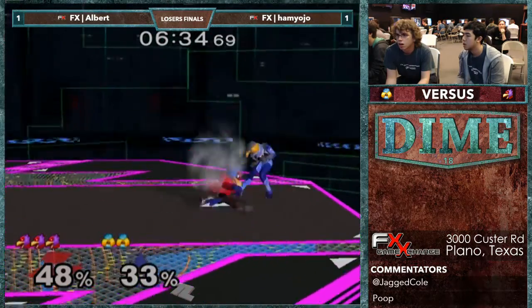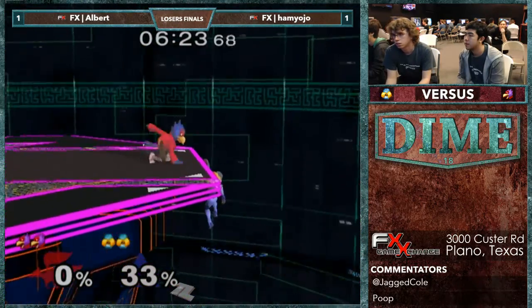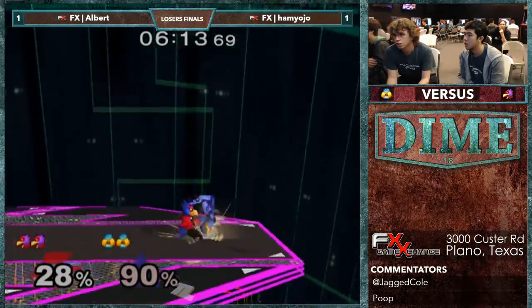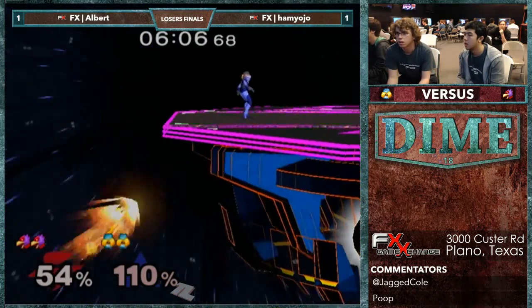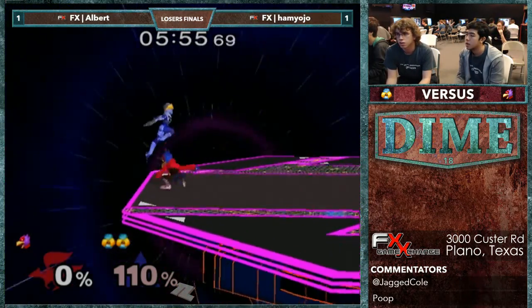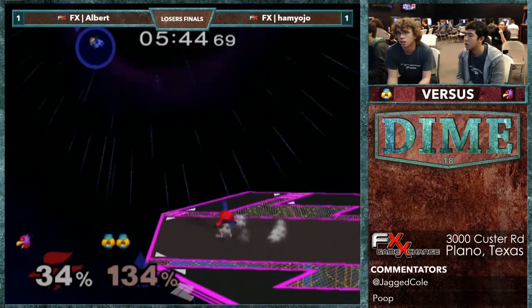Hamlin gives up center stage, getting too greedy with his attacks. Hamlin is going for these gimp options and he's doing a really good job of getting them, even though some people might prefer trying to go for the tech chase. Catching him again with that needle — he's not going to get the gimp though. He's not aggressive enough with his edge guarding. He catches him with the needle again — good needle. And Albert just went straight into the stage, tried to get the sweet spot. Hamlin just steals that stock away from Albert.